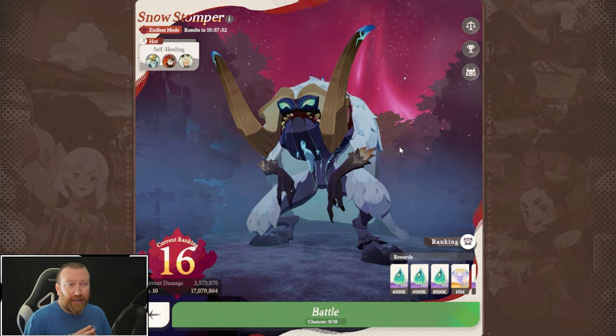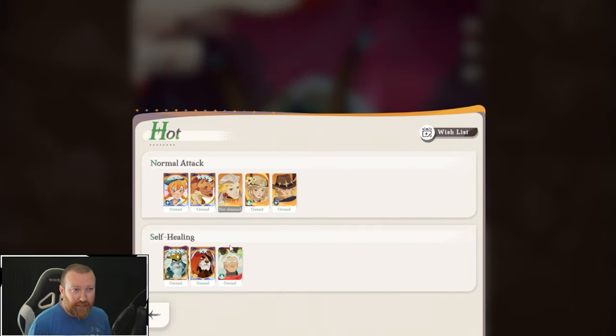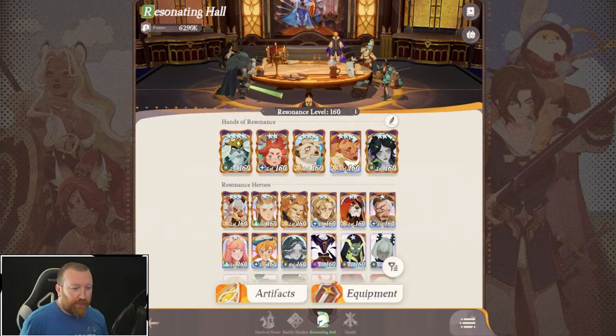Those are why we need to pick a very important team. Self-healing is a good thing to have and normal attacks are going to be best. You want a DPS carry, at least one of them, potentially two. You're going to need one buffer or two debuffers as well.